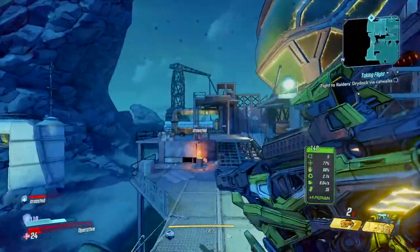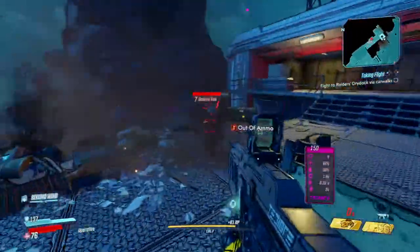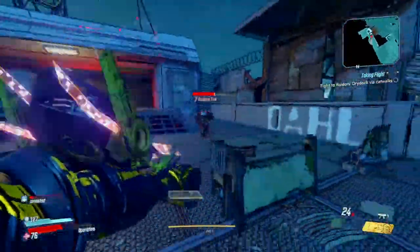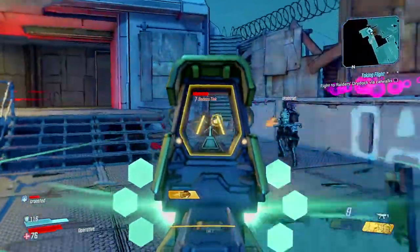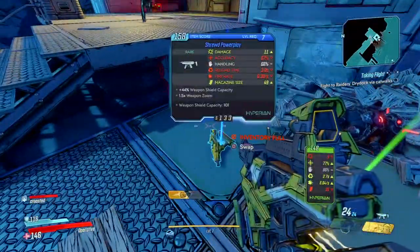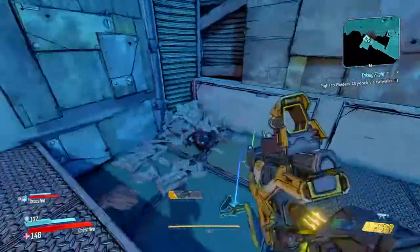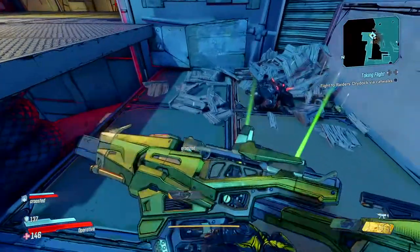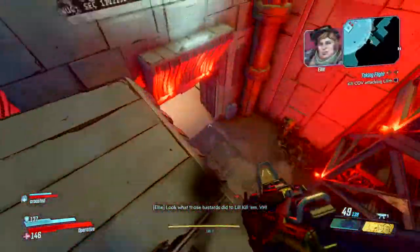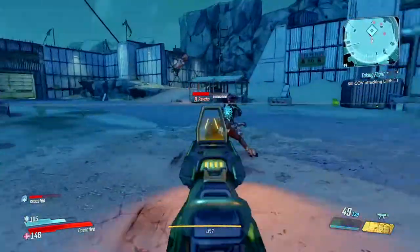Yeah. Oh my god. Oh dude, I'm out of ammo for both guns. We got a problem here chief. Alright, I'm good now. I got my bot up - give me an assist. I can really target him to go for certain enemies. This has a bigger mag. Actually this is a green, that's a blue - I do like the better damage. It's got a better version of my SMG, like literally just a better version, almost the exact same.